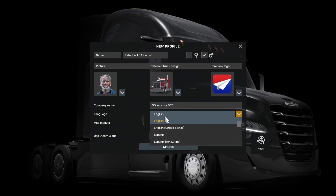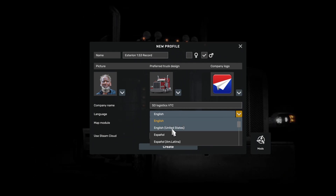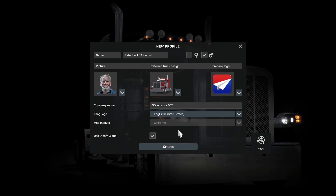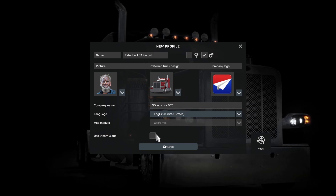For language — this is an important step — you select English, United States. I don't 100% know the reason for that, but that is what the guide tells you to do. I don't use Steam Cloud, so I'm going to untick that.